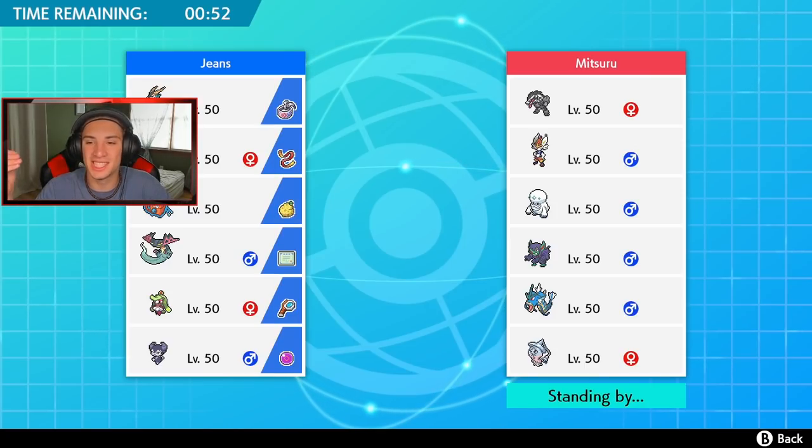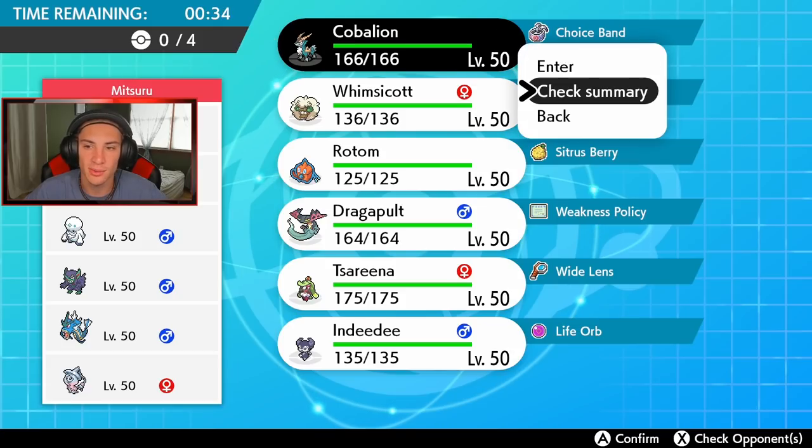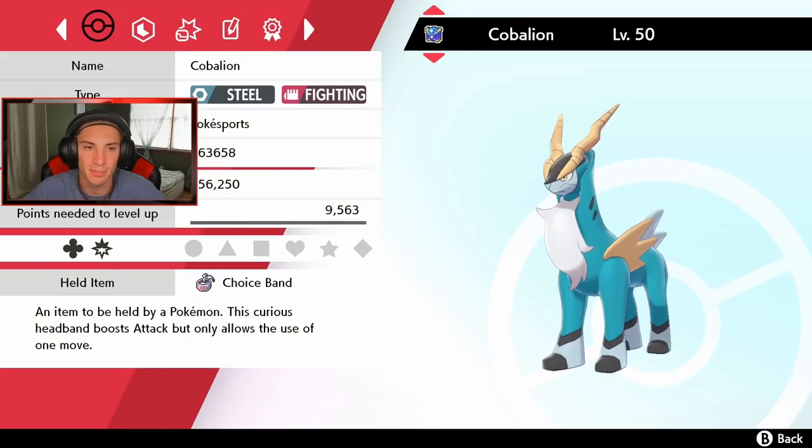This dude's team looks like something you would use in Season 1 — come on man. He has Darmanitan, haven't seen that in forever; Obstagoon, haven't seen that in forever either. Then Gyarados, Grimmsnarl, Hatterene, and Cinderace. Obviously Cinderace is an absolute beast, but Cobalion has Steel typing so I do have to watch out for that Cinderace — he's rather scary.